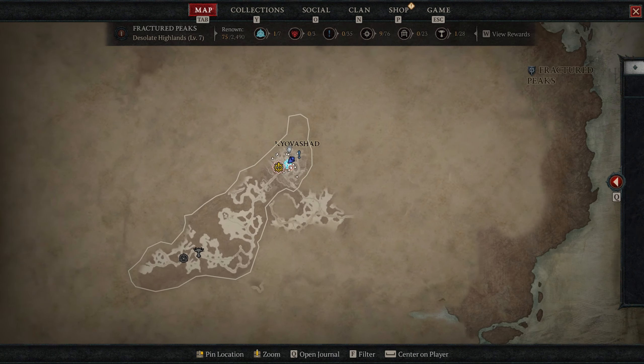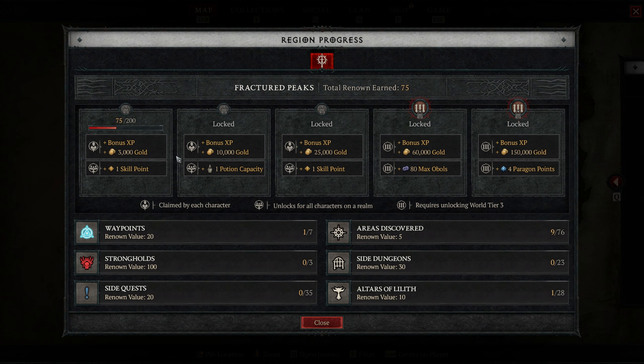Talking about Renown, it's a mechanic that is basically your prestige or celebrity status for that area of the map. Looking at the region progress page, we see that it is split up into five different sections, with each section needing a certain amount of Renown to reach that goal. Below that, we see the different ways to acquire points to increase our Renown level, whether it is through finding Altars, completing side dungeons, or just discovering new areas from exploring the world of Sanctuary.